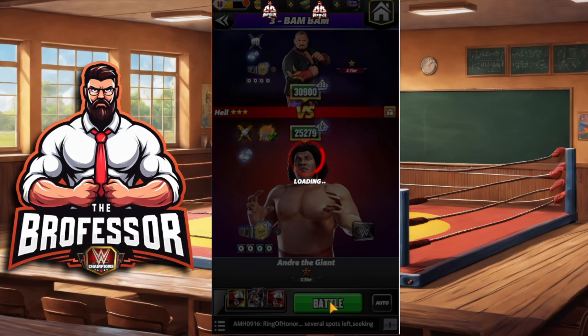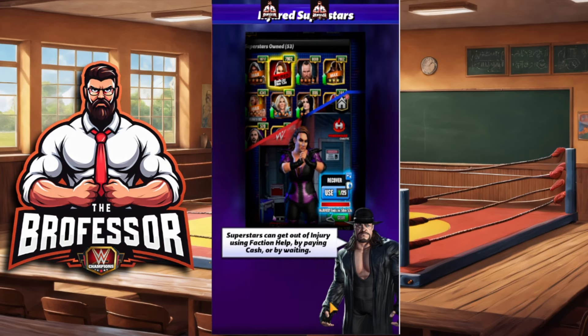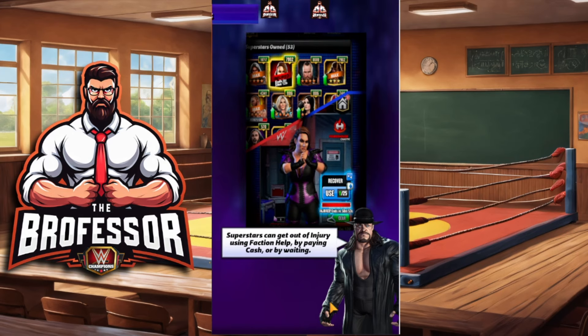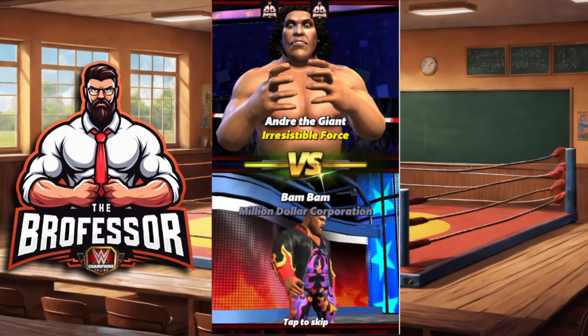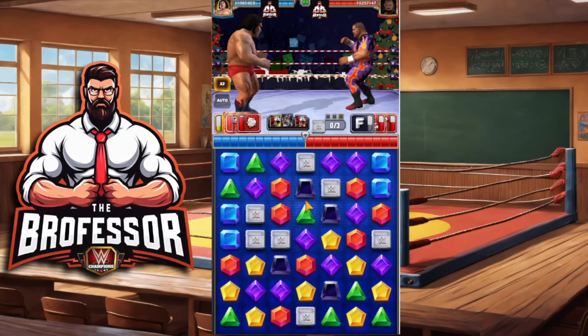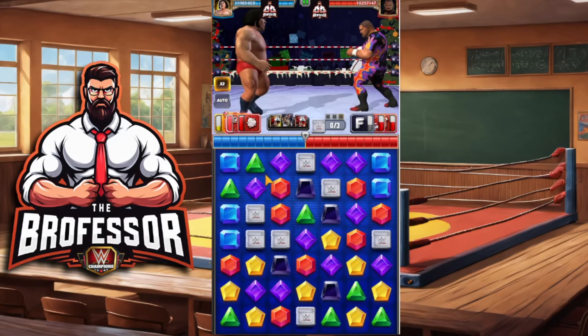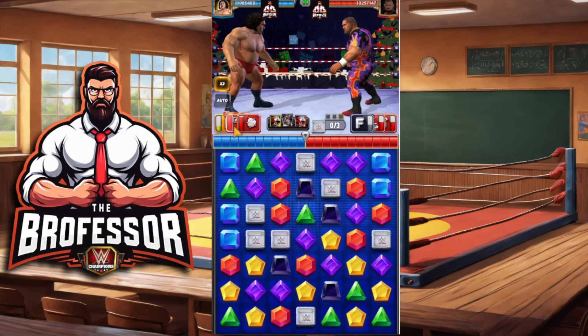If you are able to defeat him with a six-star bronze, you get that loot coin — seven loot coins, one for each of the surprises. Then you are guaranteed a six-star silver character from that mega loot at the end of the month. Don't go spending it now, don't be that person — I'll show you what I mean at the end of the video.